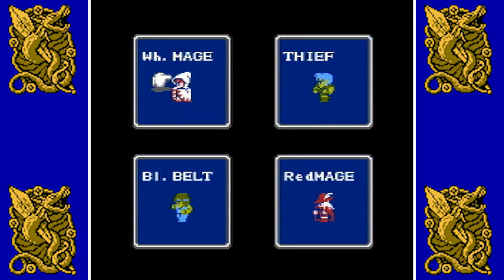White Mage uses white magic. Very squishy, can't equip too many things. Can equip hammers for some reason — I have no idea why, but there's probably some hidden lore in there. Definitely very squishy; you want to keep them in the third or fourth slot. Black Mage is also very squishy, can't equip too many weapons except for rods and daggers, and obviously has the full range of black magic.